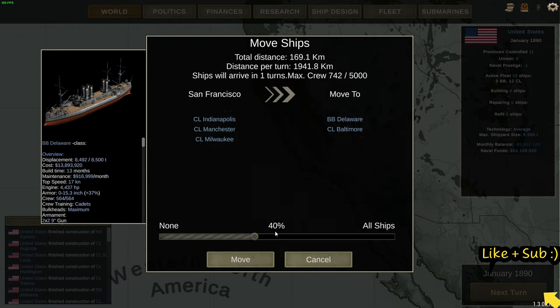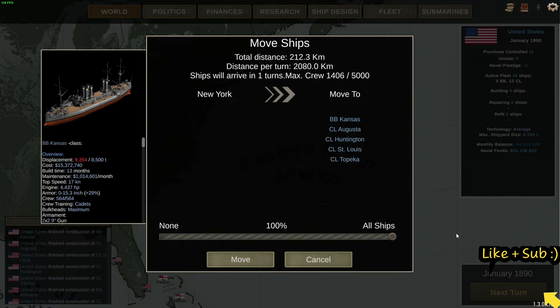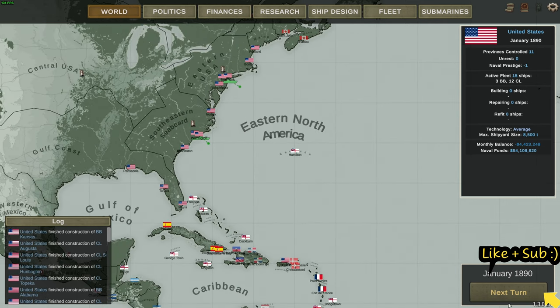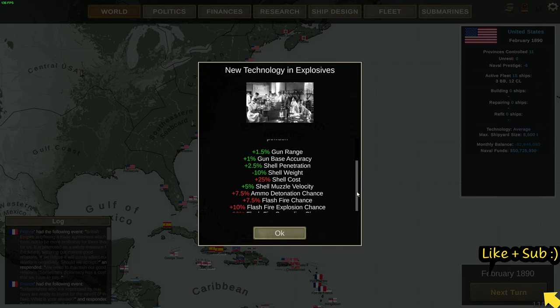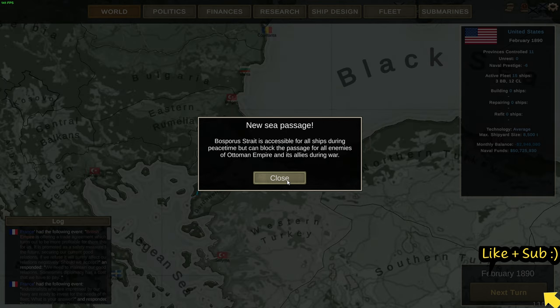Our fleet is currently in port, so we need to get them out to start training and exercising. Looking at the fleet finances now they're out - we're going to be losing about four and a half million a day. We'll skip a turn and see how the money situation plays out. We now have white powder - gun penetration increased, higher flash fire chance but never mind. New sea passages: the Suez Canal is usable but can be blocked, controlled by the Ottoman Empire at this stage, not Britain - interesting.